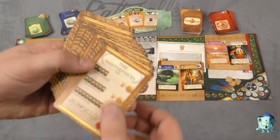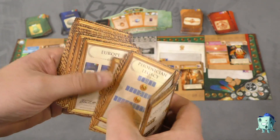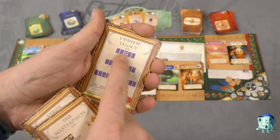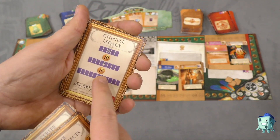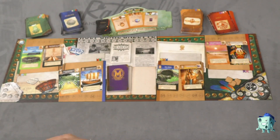At the beginning of the game, each player is going to get a scoring card, which gives you a certain way to score at the end of the game. You pick from some scoring cards — so maybe Chinese Legacy. The more China cards I get, 5 cards will give me 10 points, 8 gives 16, 11 gives 28, and so on at the end of the game.